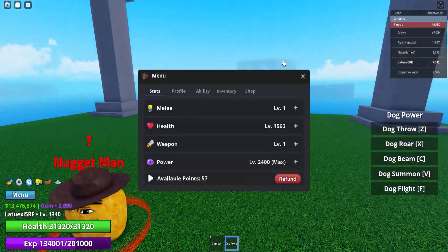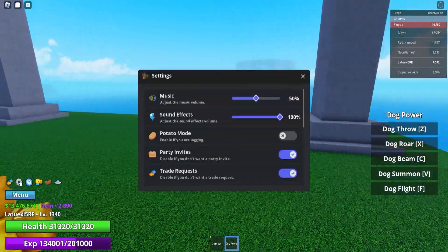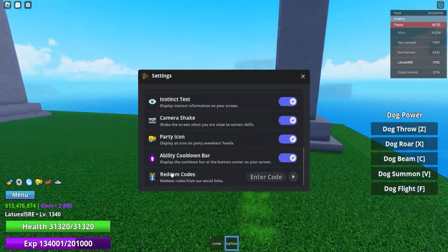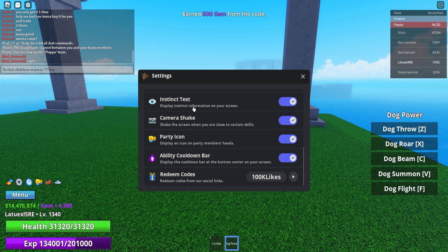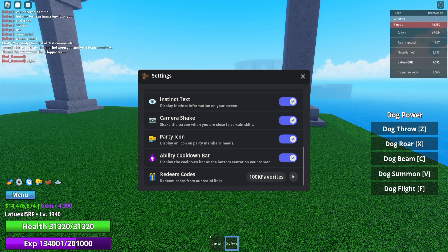Let's go straight ahead to all the brand newest codes. If you guys want to use all the codes, go to settings and scroll all the way down. The first code is '100millionvisits' — make sure to redeem this code, and this will give you 1 million dollars and 1,000 gems for absolutely free. Next up we got '100klikes' — use this code and it will give you 500 gems. After that, '100kfavorites' will also give you 500 gems.